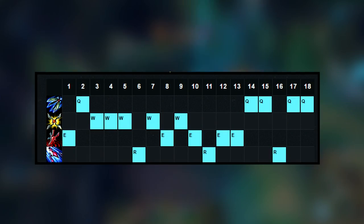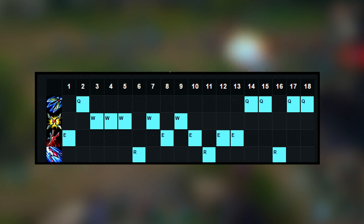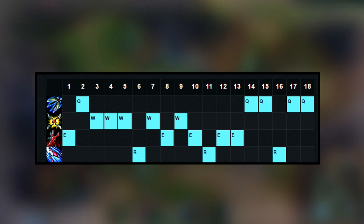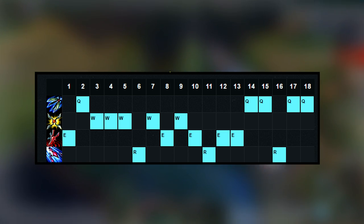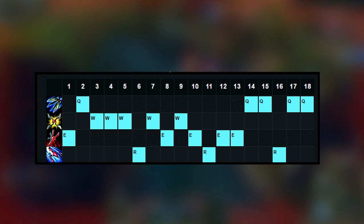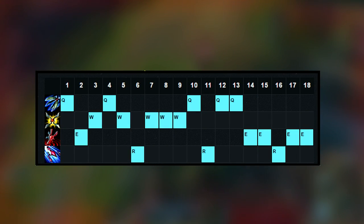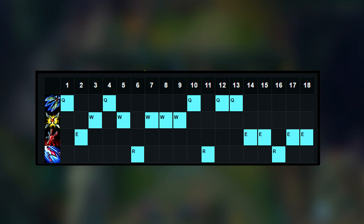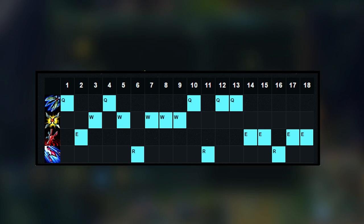For skill order, I generally have three different approaches. The first is an E start into Q for level two, then maxing W. This is generally for bruisers and tanks, as W increases the true damage and gives healing. Maxing E second is good when you need to do as much damage as possible to get the stun off and burst them down. The second approach is a Q start into E at level two, then maxing W first and Q second. I only use this for Gangplank.